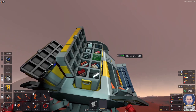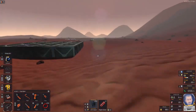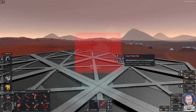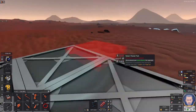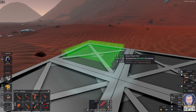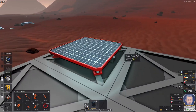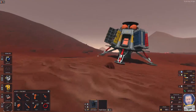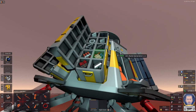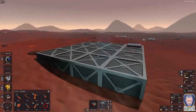Let's put our welder away. The first thing we'll do is the solar panel. We'll put those away, grab the glass, and start off on this side here. The power is going to come out on that side, so we just put in the piece of glass here.